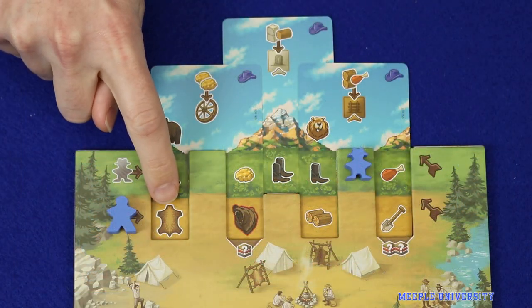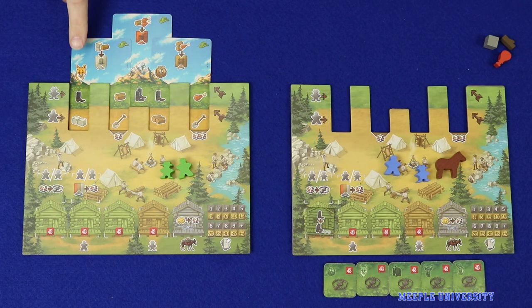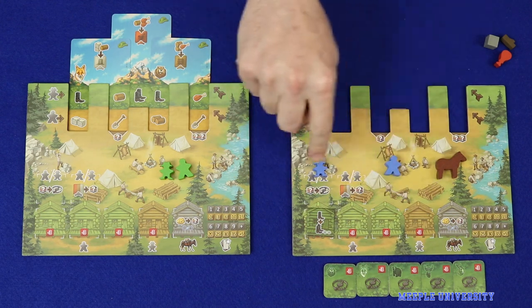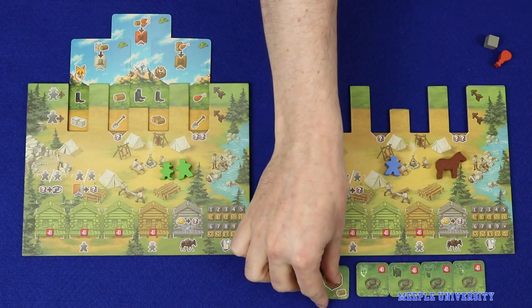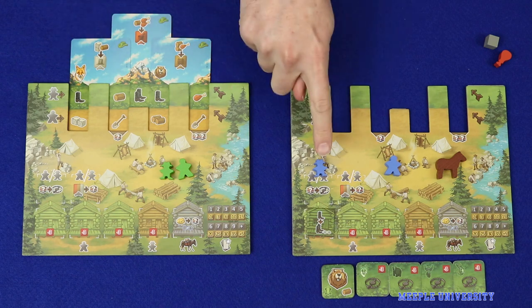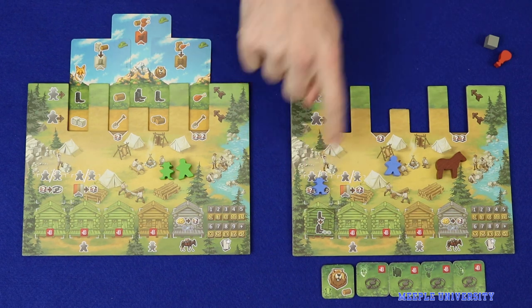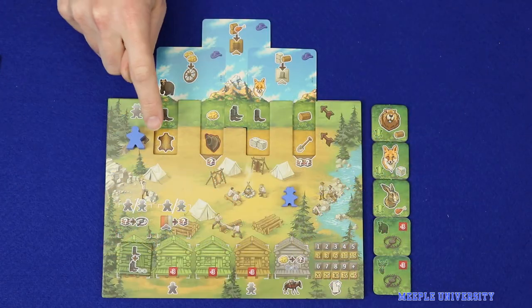The next action is the fur trade, but to understand how this works we first need to talk about the other out-of-turn action: trapping. On each player's turn, there will be two animal icons visible on that player's mountain. All other players may choose to trap one of those animals by committing a meeple — not a mule — to the trapping space and paying any one basic resource. The animal tile is flipped from face-down to face-up. Once trapped, that type of animal cannot be trapped again by the player, and that tile remains face-up for the rest of the game. Multiple opponents may trap the same animal. There is space for only a single animal to be trapped by a player per round, and that meeple will start its turn from this space, missing out on visiting the cabins and moving straight to its path.